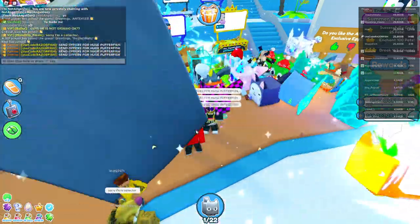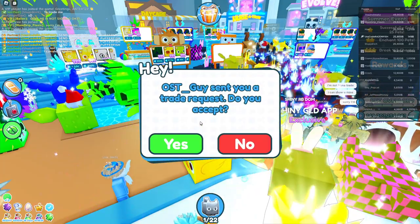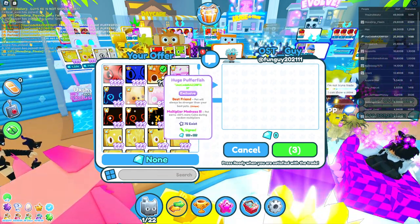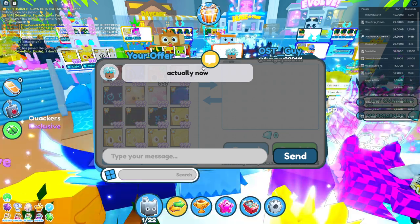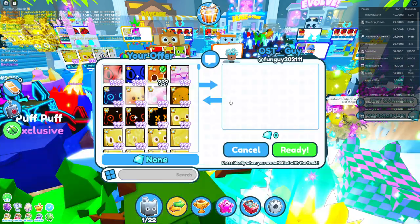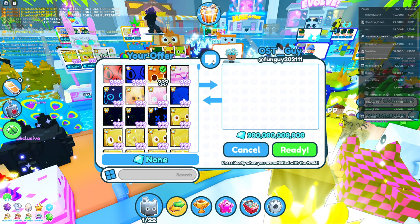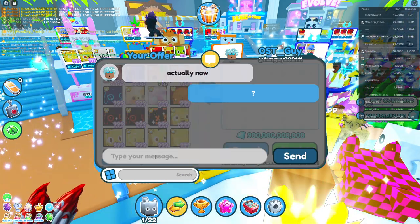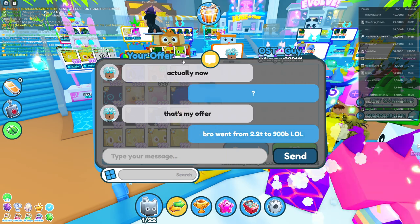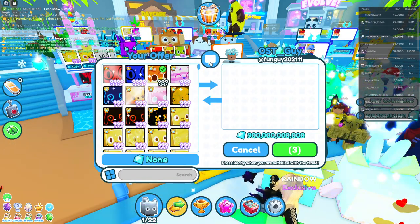2.2 trillion gems is still a really good offer - that's actually overpay for this pet. The huge puffer fish is probably not worth 2.2 trillion - the butterfly is, but not this. Then he changed from 2.2 trillion to 900 billion. He went from 2.2T to 900 billion - but 900 billion still isn't bad.